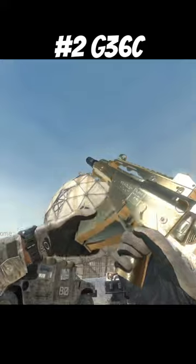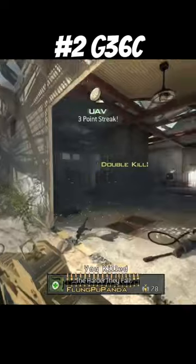Number two: the G36C. If you wanted fast movement but also the power of an assault rifle, this gun would be your best friend. The G36 is an amazing weapon and it's returning in the new Modern Warfare 3 — let's go!